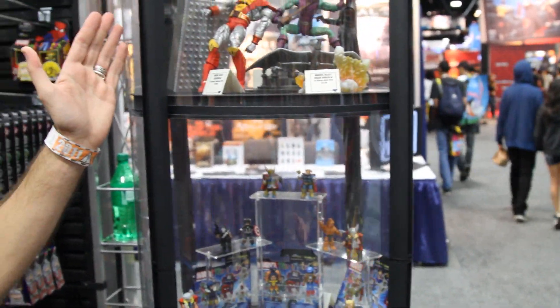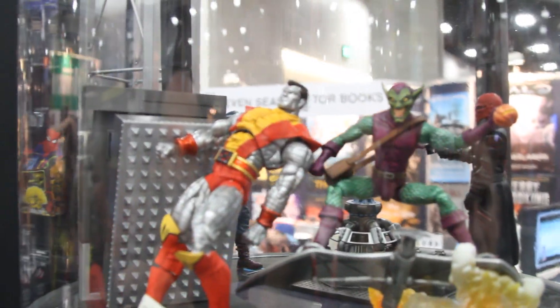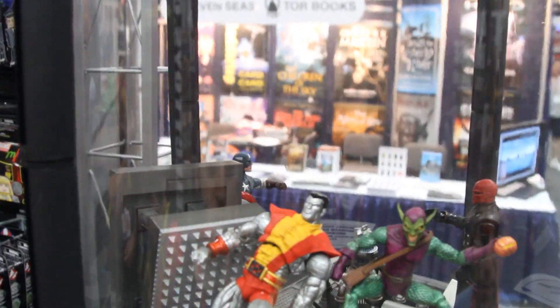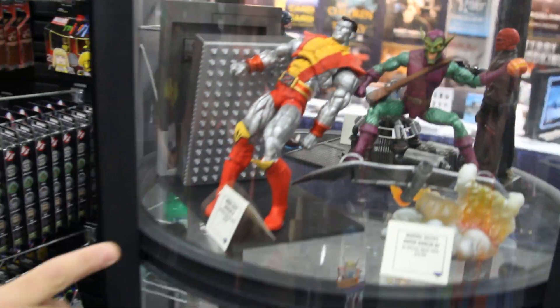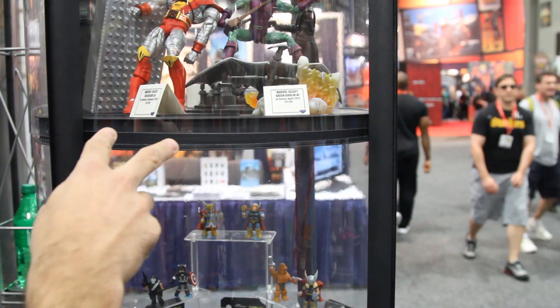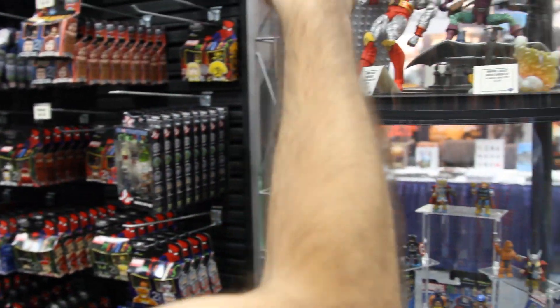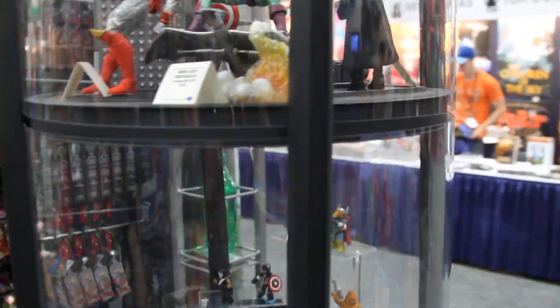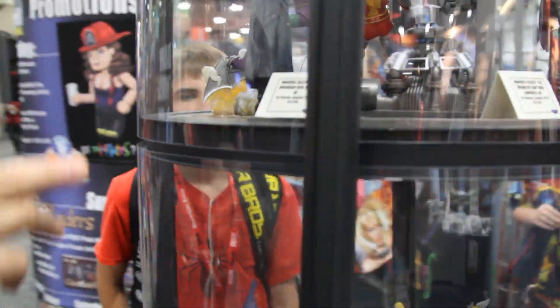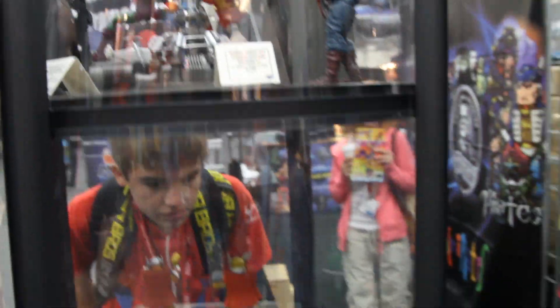What else do you got coming up? We got the Marvel Select figures. The Colossus prototype is leaning a little bit, but this is our Colossus figure for the Marvel Select X-Men line. Our next figure is going to be Green Goblin, coming out early 2012. But before these guys get here, we're going to be putting out our Captain America movie figures. We've got Captain America and Red Skull along with the device from the climax of the film — they're sold separately, but buy them both and put together the machine.